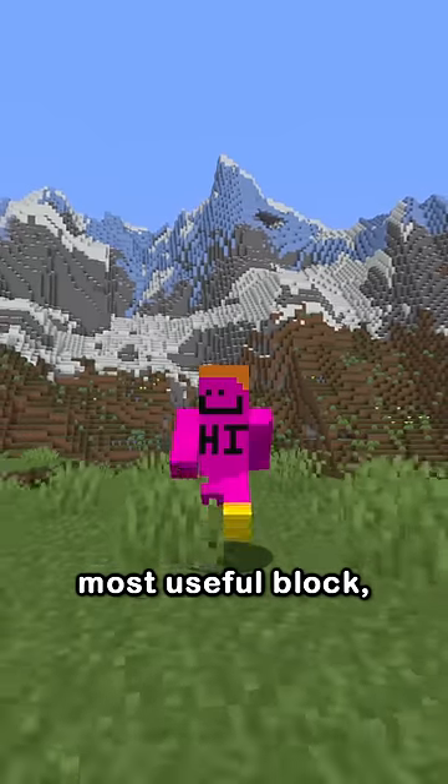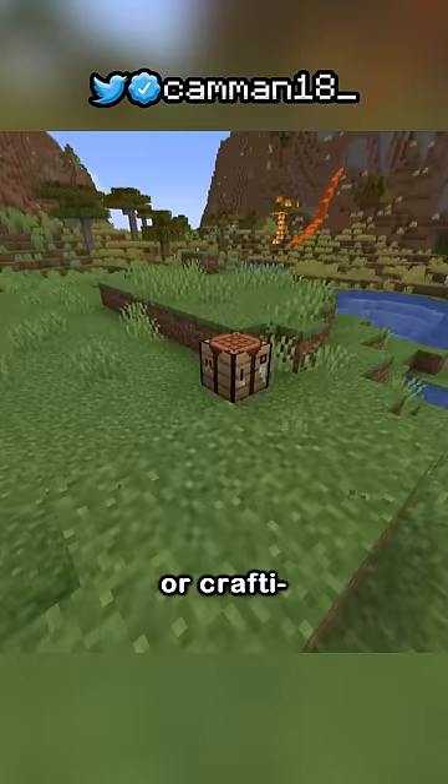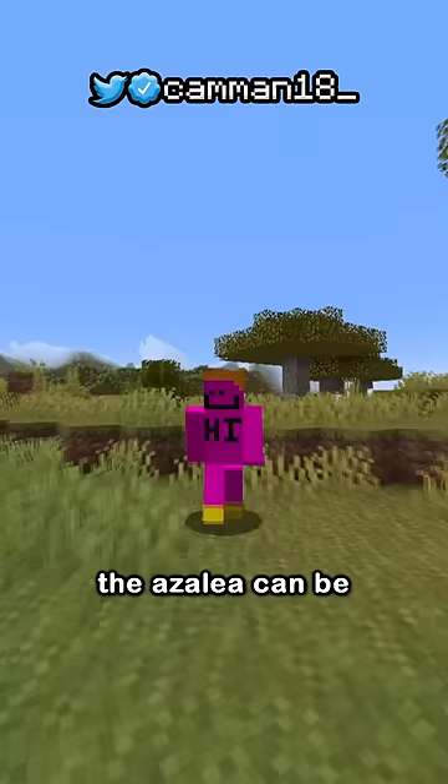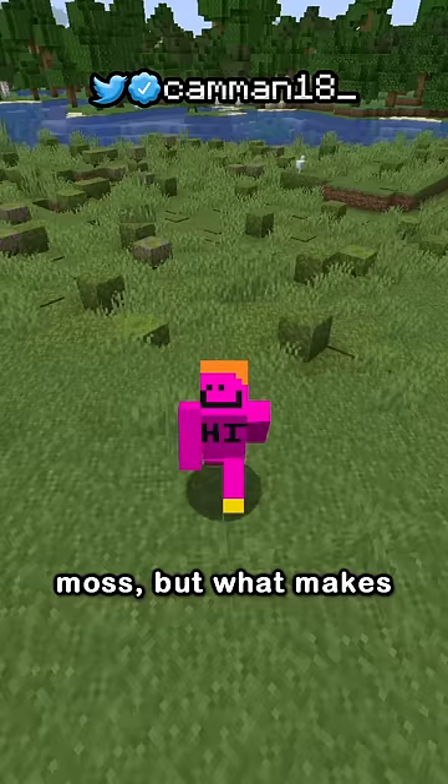1.18 has a new most useful block — not the beacon, ender chest, or crafting table. Okay, I guess the crafting table is more useful, but still — the azalea. The azalea can be found in lush caves or by bone-mealing moss, but what makes it useful?